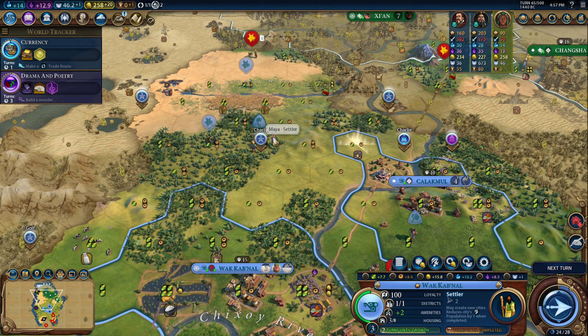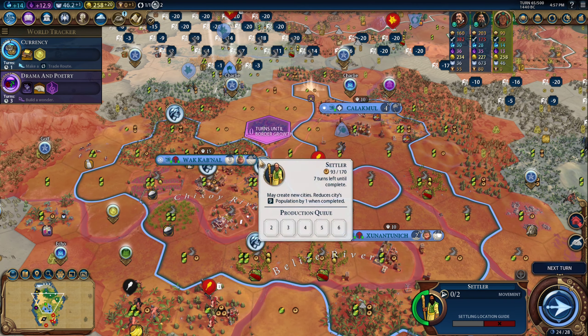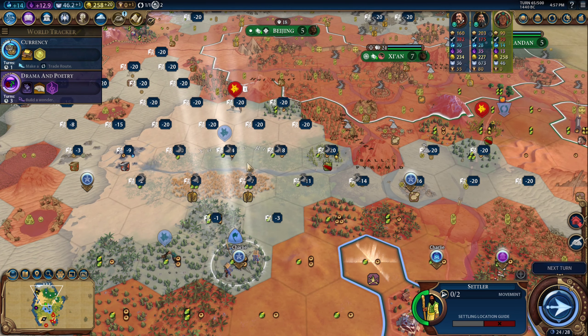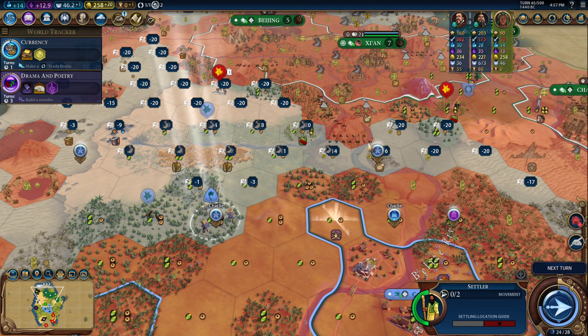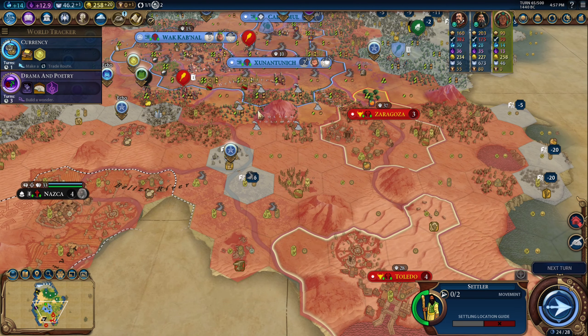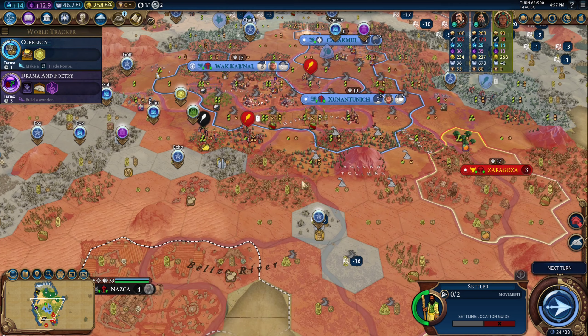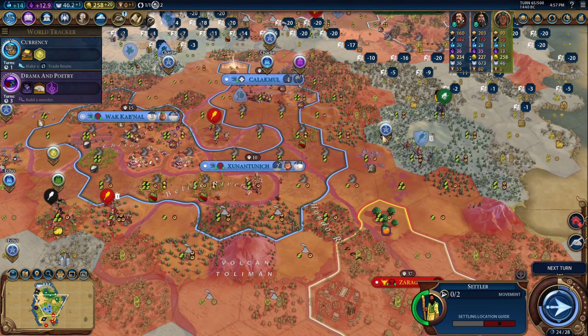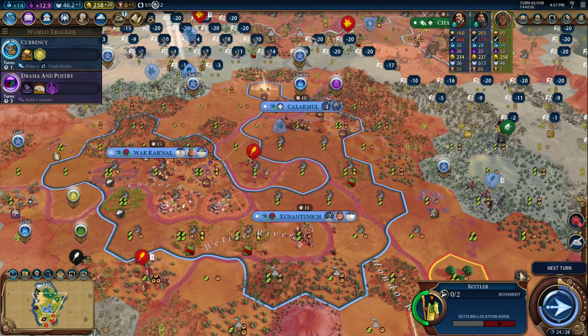So if I had played my cards right, I probably should have settled this settler over here, but we'll send this settler over there when it's finished. I'm going to go ahead and settle this city, try to get some more loyalty pressure in here, and maybe settle this one after all. I am worried about this city, but I don't know that this is a high priority for Spain. He might come settle it, and if he does, then that's okay. I think I'd rather undervalue this than lose out on this city, so I'm going to go ahead and settle that one first.